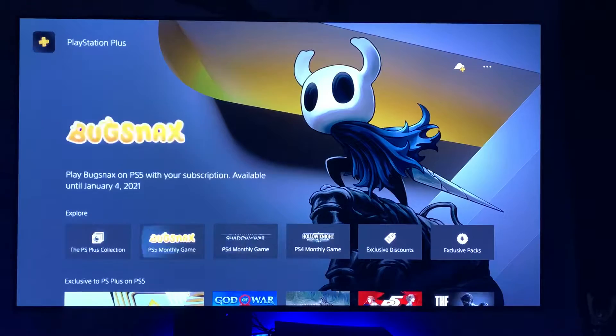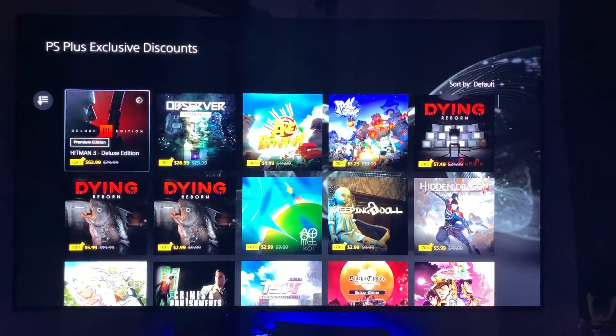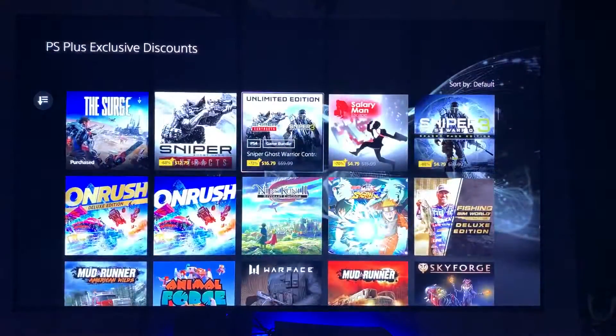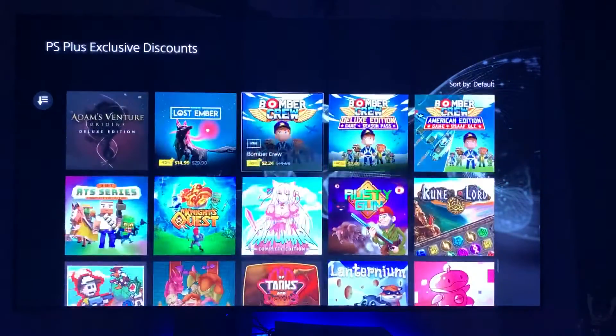Also under this Explore tab, there's the Exclusive Discounts tab. This brings up things that PlayStation is discounting for whatever reason — like Ace Banana, which I've never heard of, but it's 70% off. Here's where you can look at deeper discounts they have. There's a pretty decent list of titles here as well.